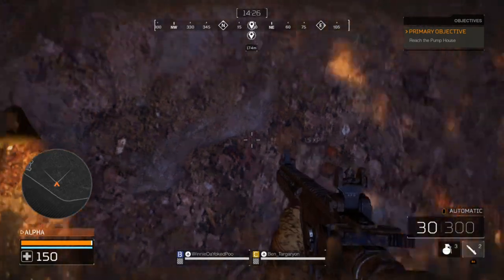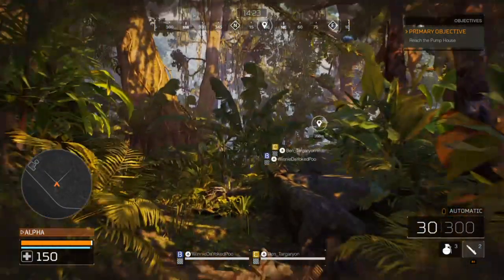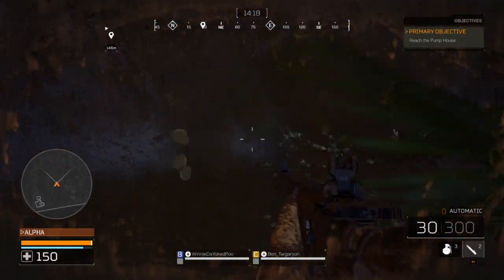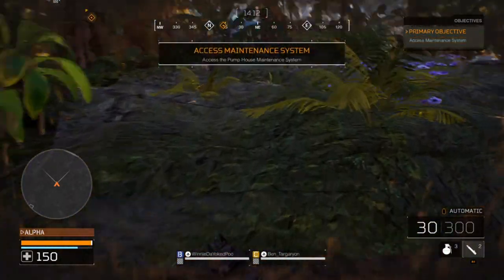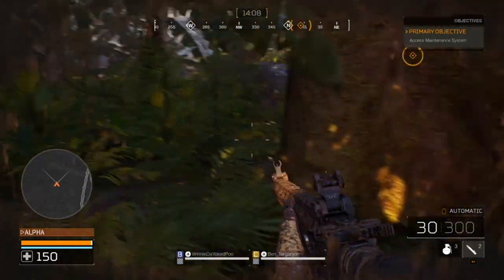You just saw me apply some camo — that's all you have to do. You just got to look around or not — you can apply it anywhere, I think, as long as you're on the dirt. You can't do it on stone.